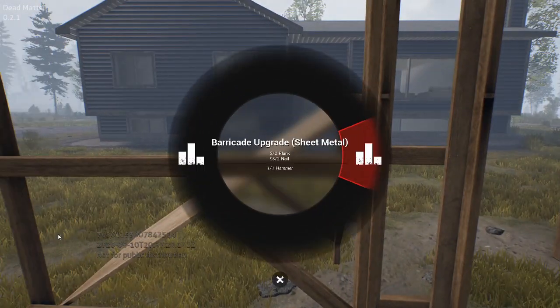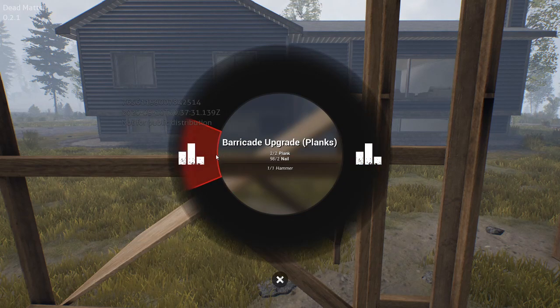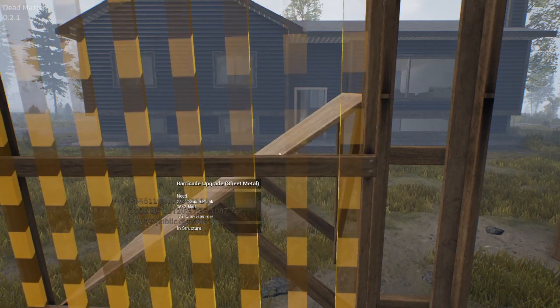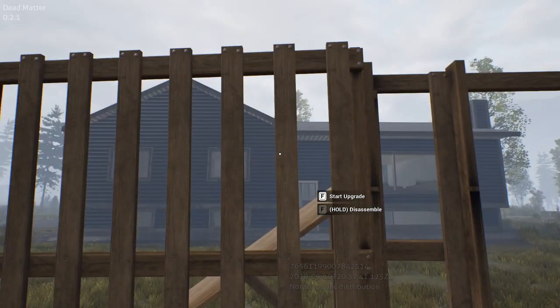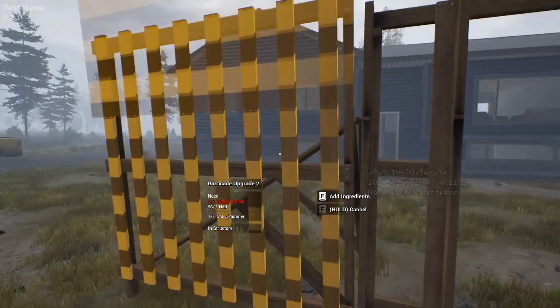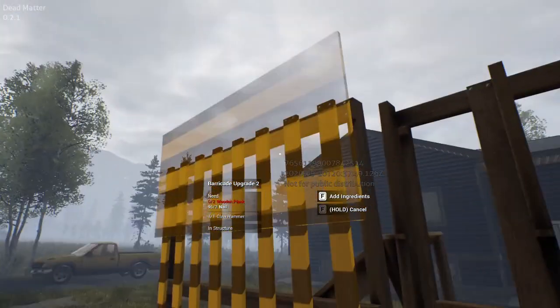So you start upgrade — okay, so you have the option of planks or sheet metal. I guess the sheet metal is probably stronger. I got wood here. I think you have to upgrade it one more time. So the sheet metal goes up top, okay.